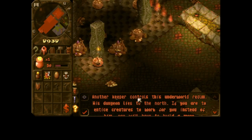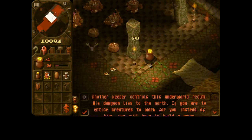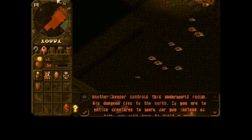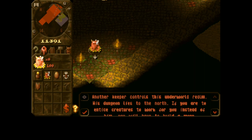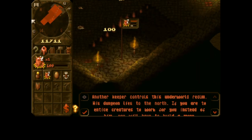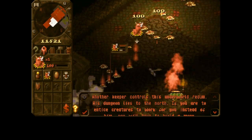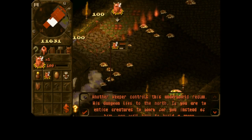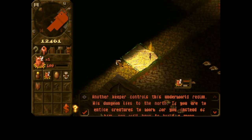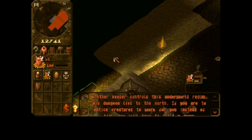I think it's gonna have to be a lot bigger. Let's make it right to here for now. The lair is actually going to be right next to the gold room, right next to the portal — simply so when they come in they can just make their bed and move on. They're not walking through the dungeon getting distracted by the training room or food or whatever, especially when they come in later in the game.